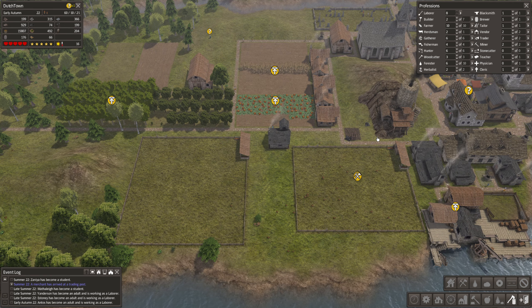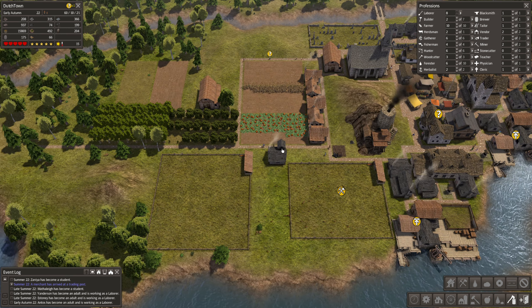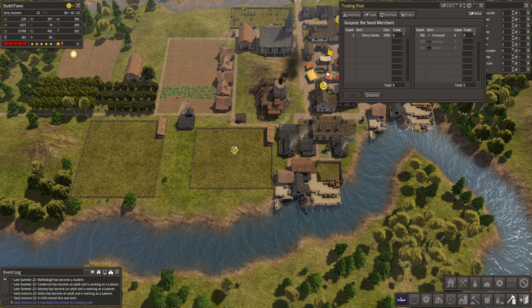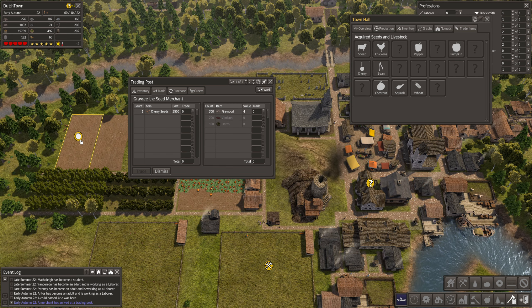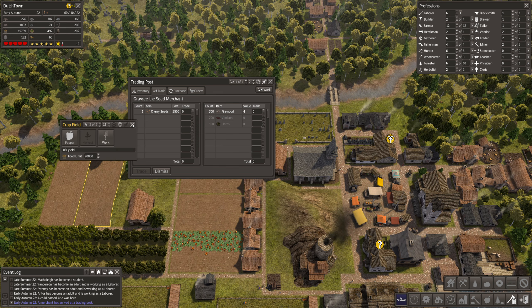They cannot harvest because we don't have the food limit set high enough. I guess we will go to 20,000 food so they can harvest everything. We are ready for so many more people. Oh look, look at the chickens go! Another boat - cherry seeds! Did we already have cherry? I think we had cherry already. We do not have cherry. No wait, it's the correct size - we need the cherry seeds, I want it.